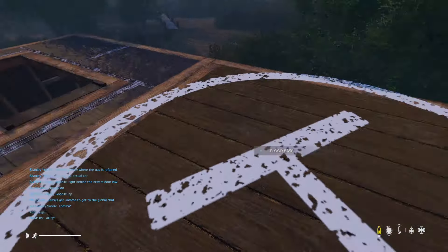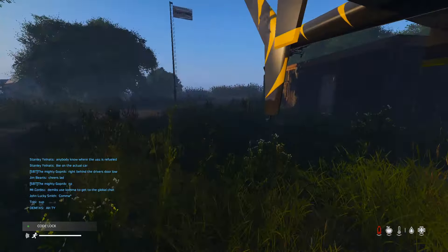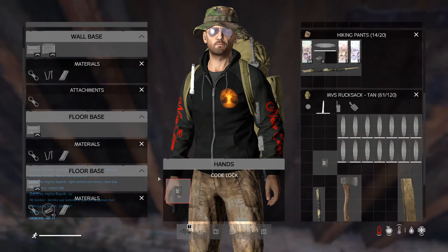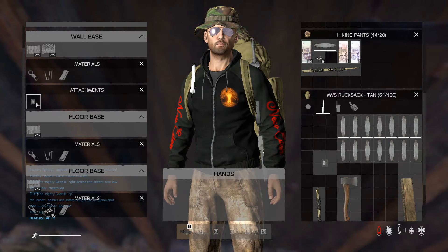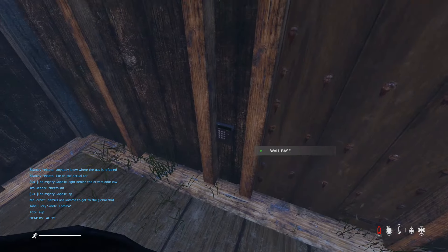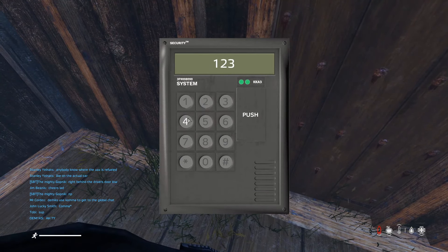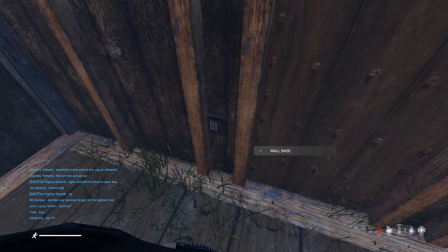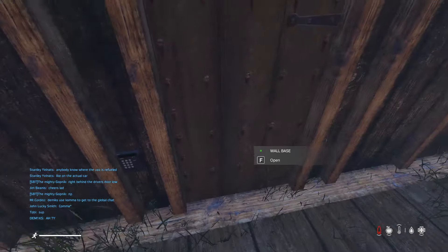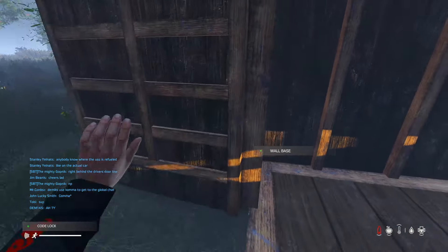I'm slowly dying of dehydration and have no food or water on me, so I'm quickly going to show you how these locks work. They're like the audit code locks you can get — just go to the inside and you can add them as a code or as an attachment. Then go to it, enter the code — I'm going to do 1-2-3-4 — push enter, hit F to lock. It's locked. Go over to it, enter the code, open it, and just like that you're in. You can also put a code lock on the gate as well.